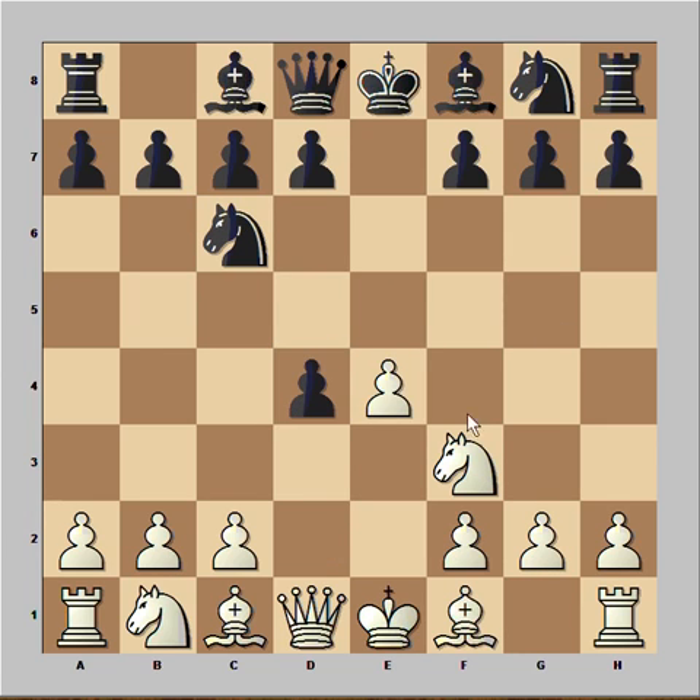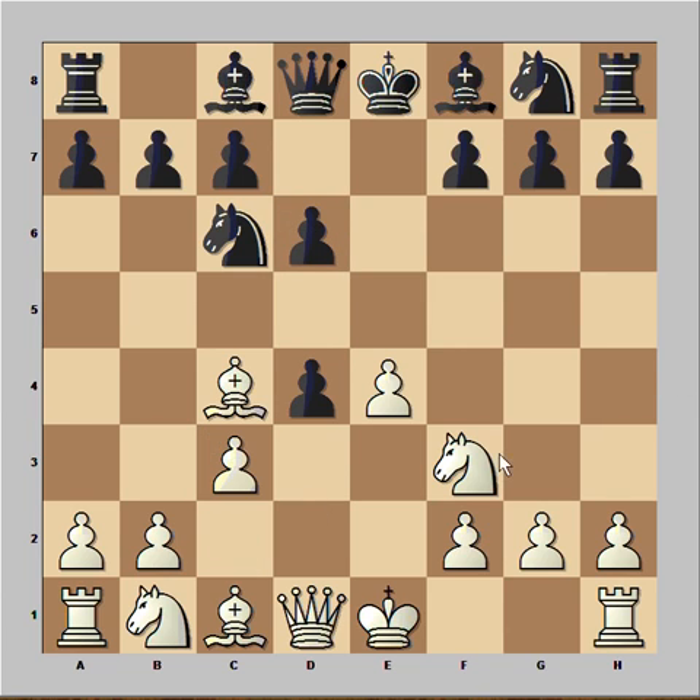d4. Pawn takes pawn. And now not taking the pawn with the Knight, but Bishop to c4. d6. c3. Paul Morphy sacrificed a pawn for quick development of his pieces.